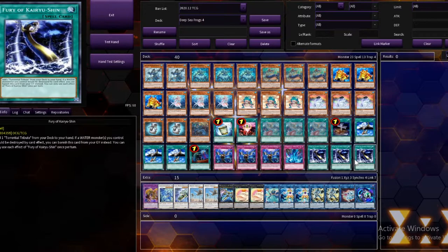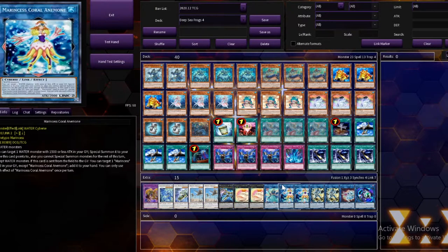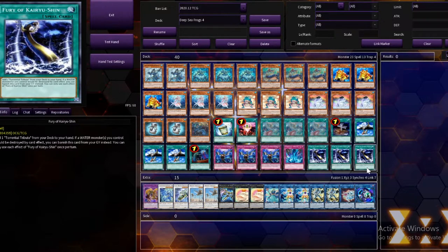Another honorable mention: we're going to be dumping Fury of Kaiyurushin into the grave, because this card has a nice graveyard effect. When Fury of Kaiyurushin is in the graveyard, you can banish it, and then your monsters will not be destroyed by your opponent's card effects. That's why we play Fury of Kaiyurushin at 3 and only Torrential Tribute at 1.